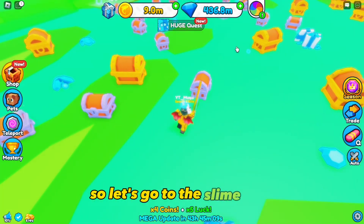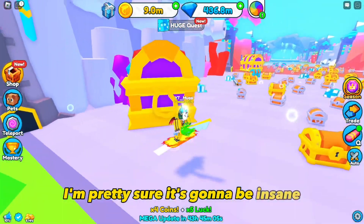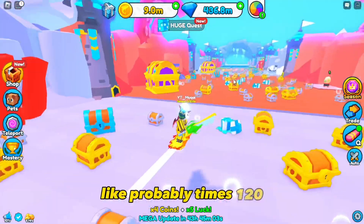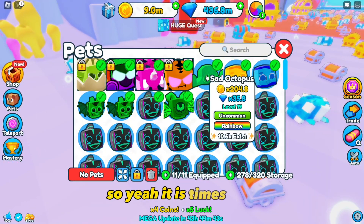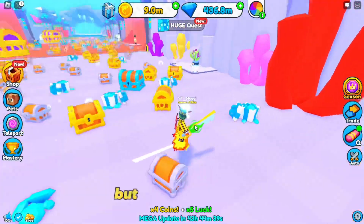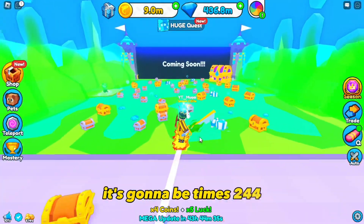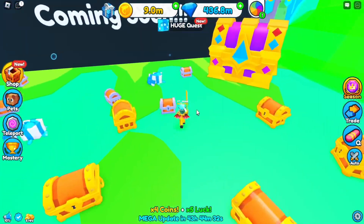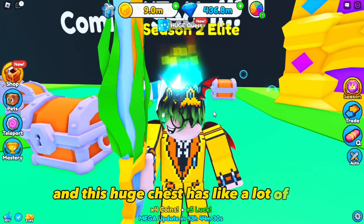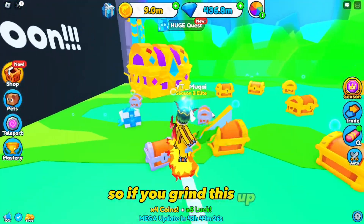Let's go to the slime area and check out the multiplier - I'm pretty sure it's gonna be insane, probably around 120x. It is 122x. My sad octopus does 200x, but that's a rainbow. If I make this aqua slime into a rainbow it's gonna be 244x, which is amazing.